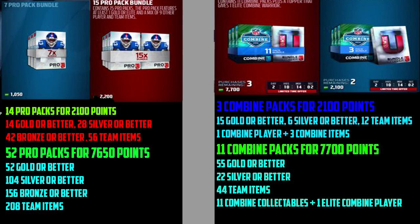So as you can see, we have three Combine packs for 2,100 points. You get five golds or better, so three times five is 15 golds or better, six silvers or better, 12 team items, and one Combine player with three Combine items. With 11 Combine packs, you get 55 golds or better, 22 silvers or better, 44 team items, and 11 Combine collectibles, plus one guaranteed elite Combine player.